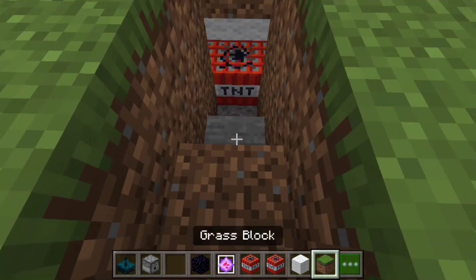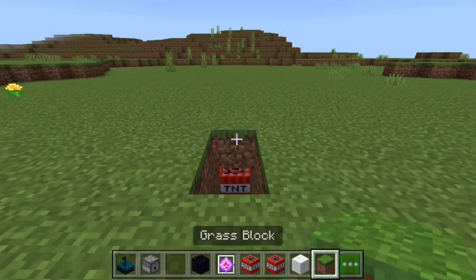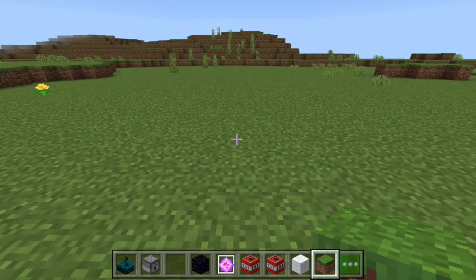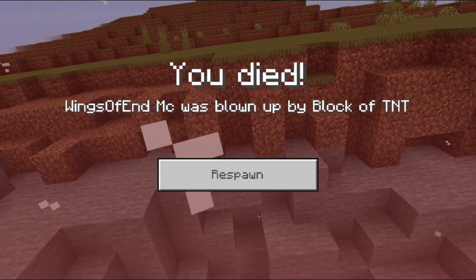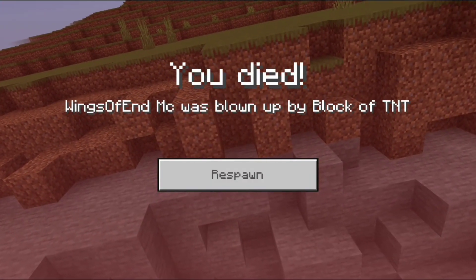Once you exit your staircase you can cover it up with dirt, and whoever is unlucky enough to walk within a 2-block radius from the sensor is surely going to die. And that's how you make a skulk sensor trap in Minecraft Bedrock.